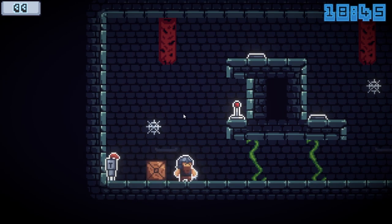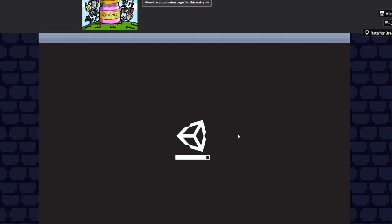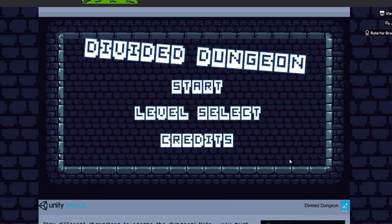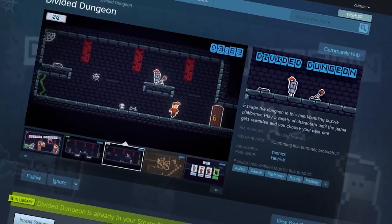With the new 20-second rule I redesigned most of the levels and also created a bunch of new ones. You can now play the improved prototype to see if the changes I made are any good. Most importantly, I spent the last weeks making a Steam page for Divided Dungeon, so you can now start wishlisting the game if you're interested.